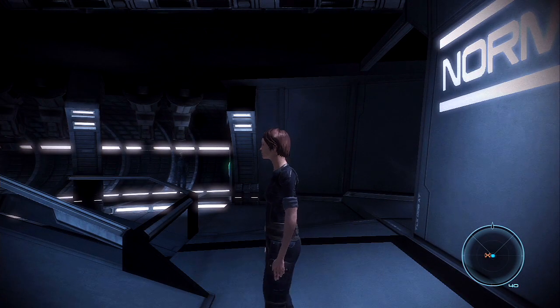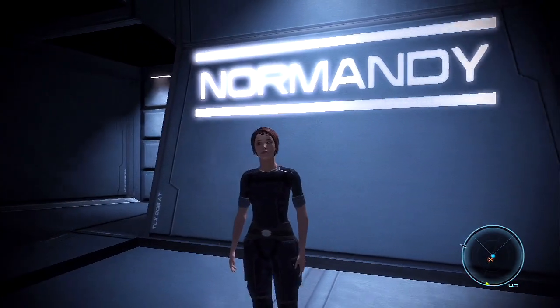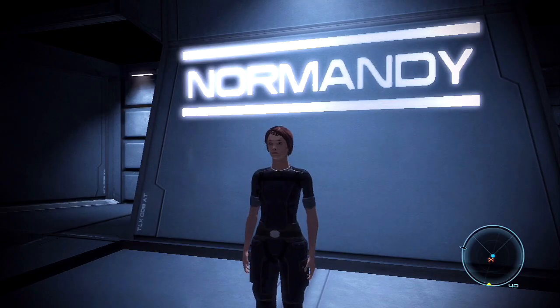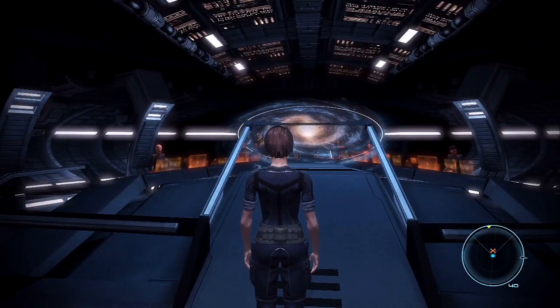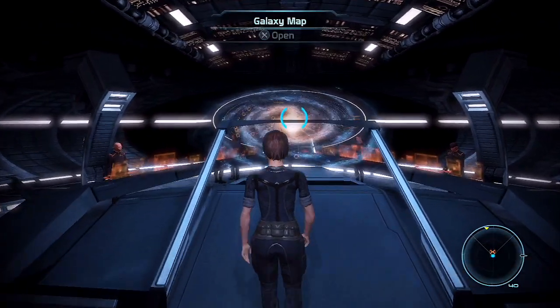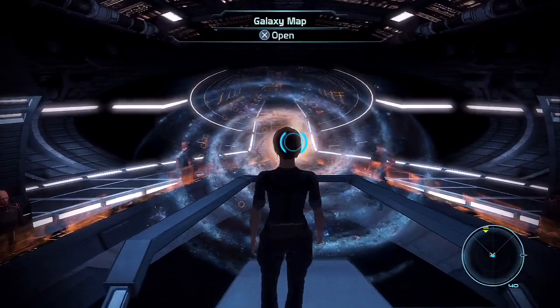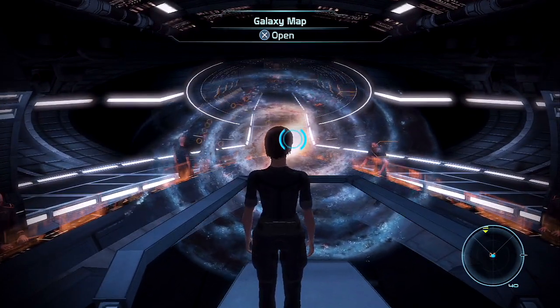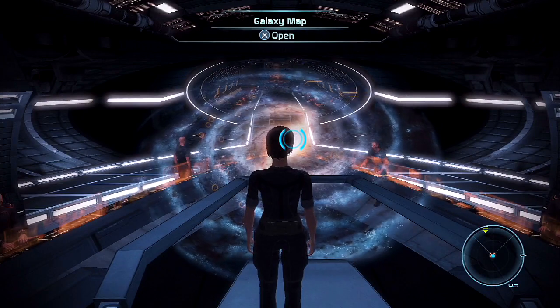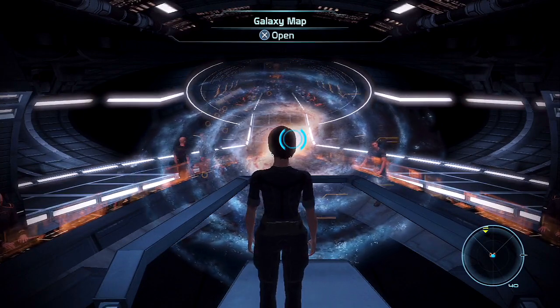How you doing everybody, welcome back to Mass Effect. Last time we started on our way towards the Etican Beta cluster so we can go check out Pharos. This time we're going to continue in that direction — today we're actually going to get to the Etican Beta cluster and do basically everything in the cluster except for Pharos itself, because I have to continue with codex entries.